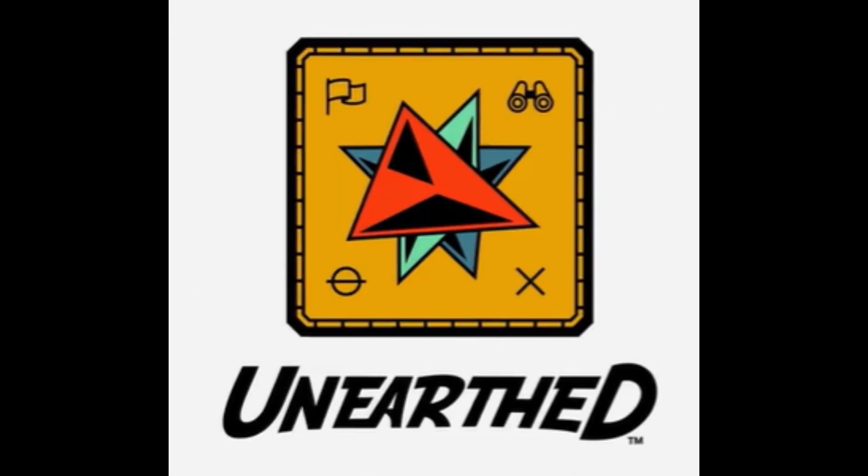The logo looks like a compass rose with binoculars, a flag, an X to mark the spot, and a circle with a horizontal line — which often represents a hill or mound in archaeology — in place of the cardinal directions. Included in the teaser for Unearthed is a first look at the new First LEGO League Challenge field for next season. We are not going to show the teaser video here; instead, we'll jump right into digging through all the hidden clues we have found in the teaser and on social media to speculate on what this year's game might have in store.